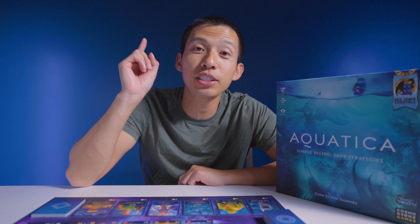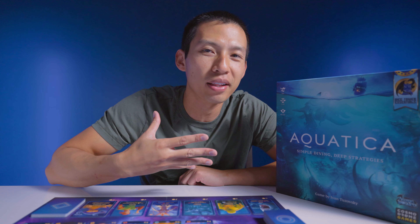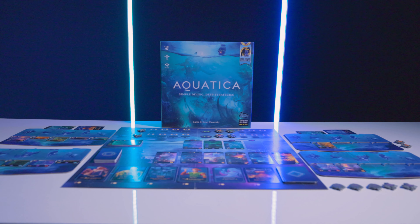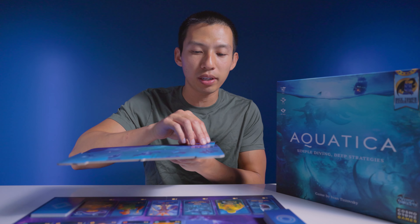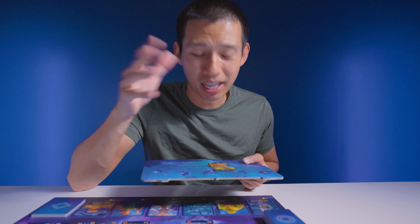Let me give you some quick context about Aquatica — I did some gameplay and a tutorial on it, so I'll do a very brief overview. In Aquatica, you are a sea lord trying to build up your kingdom. You'll be playing locations into these player boards, which are very unique. They have a unique sliding mechanism where you can take your cards and slide them through the player board, which is completely awesome. This mechanism alone should make you want to play.